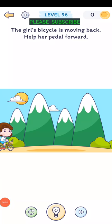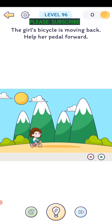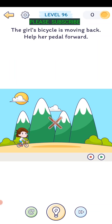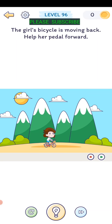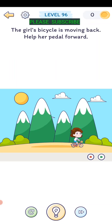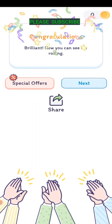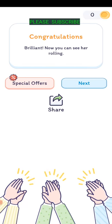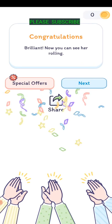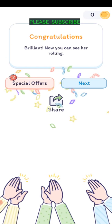Level ninety-six: the girl's bicycle is moving backward, help her pedal forward. Grab your fingers on the outside of the screen, pinch them together, and hit the stop button, then hit the play button. Pinch the screen from left to right and that brings up a little bar - hit stop, then play.